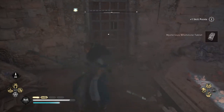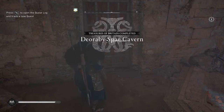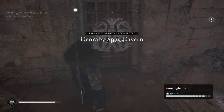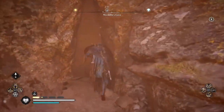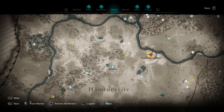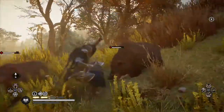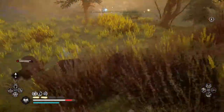So you've defeated the three zealots and captured their tablets, and you've done the eight Caverns of Trials — now you've got 11 tablets in total. You have to head to Hamptonshire to a place called Mirrodin's Cave, which is north of Stonehenge. This area is quite easy to find because there'll be a lot of bears roaming around the outside.